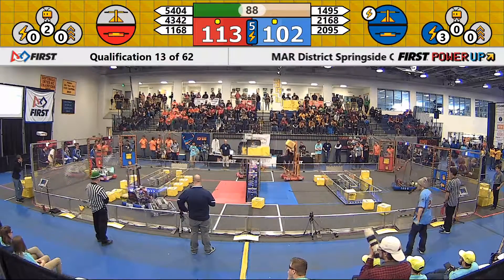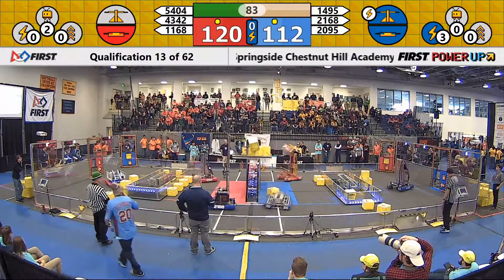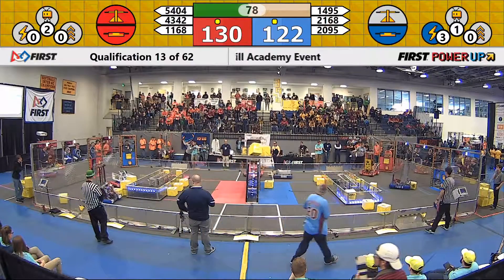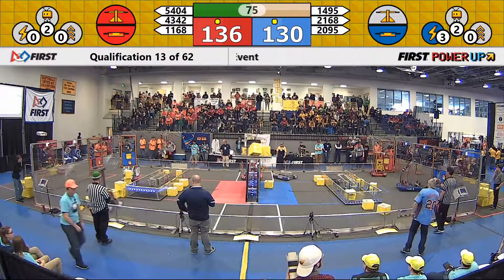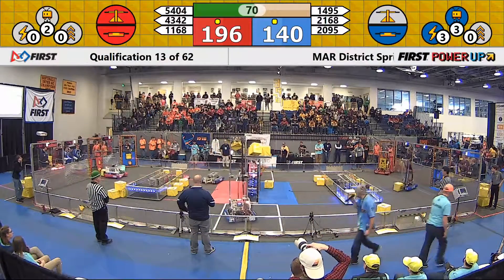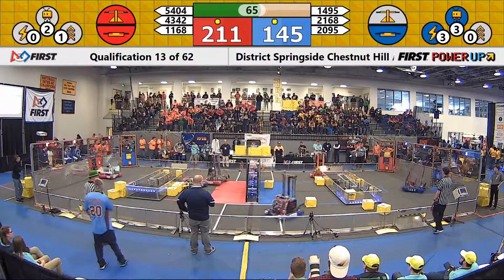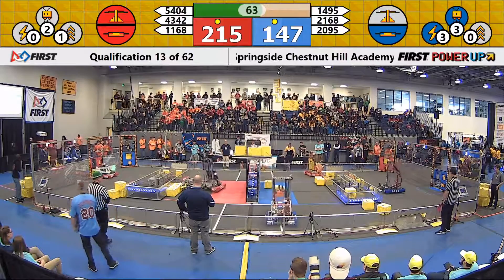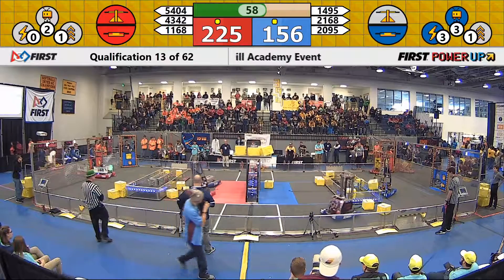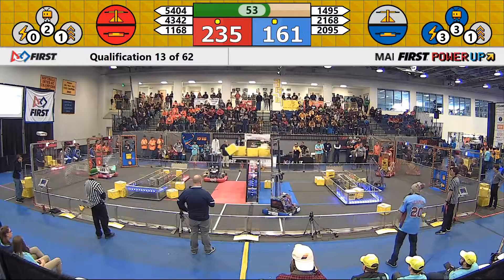Our blue alliance uses their force power up. Our red alliance still in control of that scale as the giraffes push that cube on, and it is matched by the aluminum falcons. Demon Robotics dropping another power cube into that scale for our red alliance as Team 2095, that's Direct Current, making their way towards their other side of the switch. Malvern Robotics working on getting rid of that cube into that exchange for our red alliance. That's the red devils dropping another power cube into that switch.